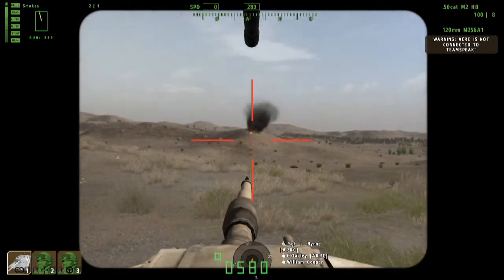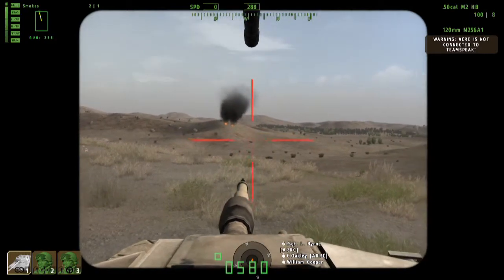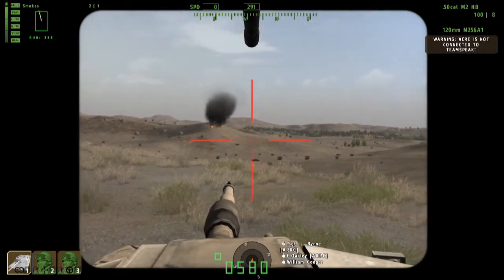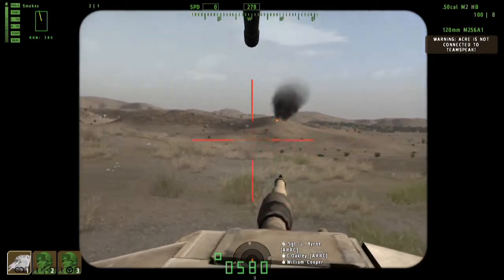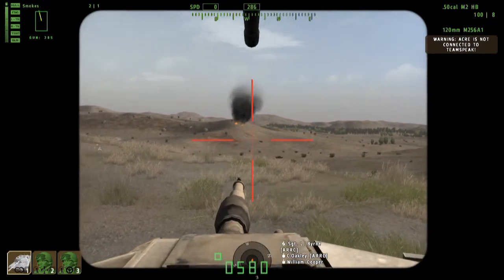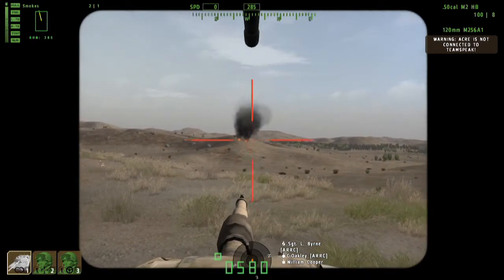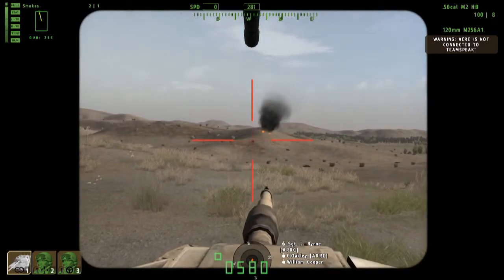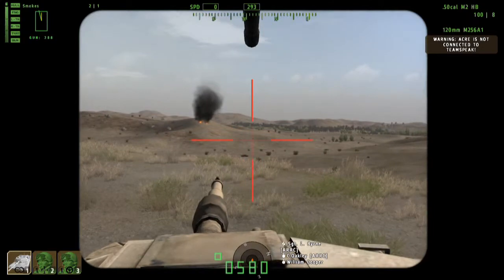From the FCS you've got 'dump,' which removes your laser sighting, and you've got 'battle sight.' Battle sight sets the range directly to 1,200 meters — basically for if you think a target's going to appear very quickly at that range, which is kind of average engagement range, and you don't have time to laze the target. Just hit battle sight — I believe it's B — and that'll set your range to 1,200.